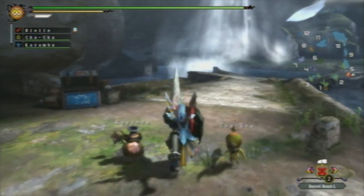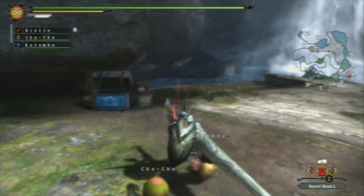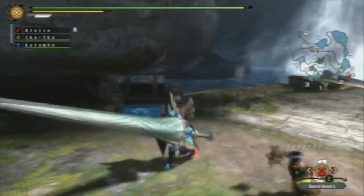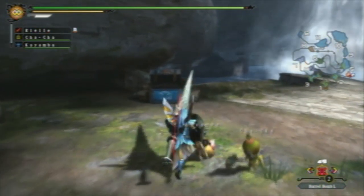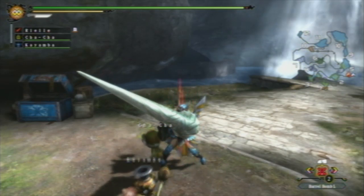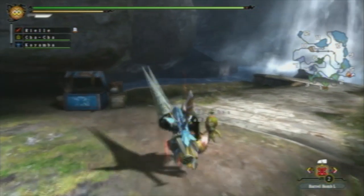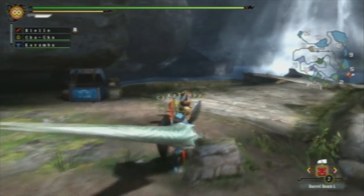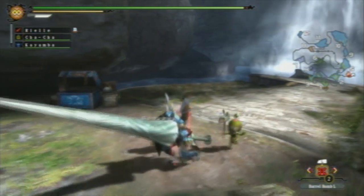I forgot to mention something about guarding: when you guard against an attack, sometimes you'll take chip damage, where you actually lose some hit points. This is mostly dependent on your defense stat — if you have high defense, you have less chance of taking chip damage. If you have guard skills, they'll also reduce the chip damage you take. So if you are nearly dead and you're stuck in a situation where you're still guarding and you know you're about to take heavy chip damage, you probably need to do something to get out of that situation. Blocking is not the best idea when you know you're about to take heavy chip damage — it's best to sheath and get out of the way instead.